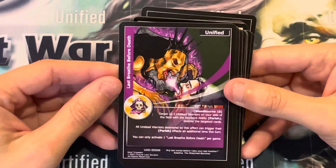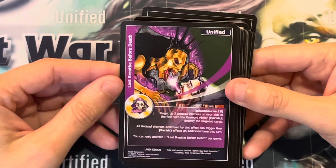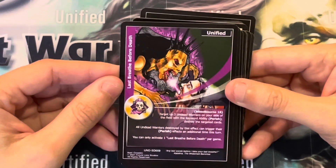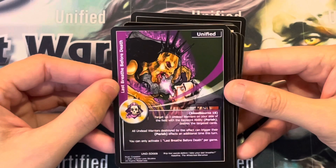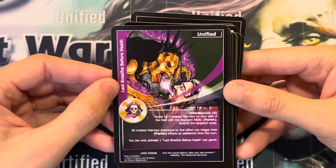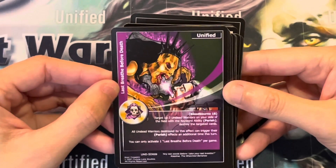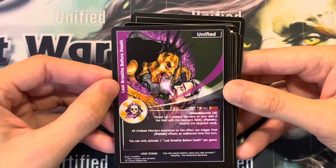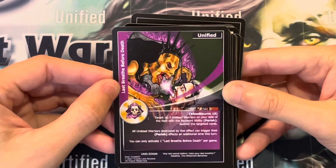Last Breath Before Death. Bloodborne 8. Target up to 3 undead warriors on your side of the field with the keyword ability Perish, then destroy the targeted cards. All undead warriors destroyed by this effect can trigger their Perish effects an additional time this turn. You can only activate 1 Last Breath Before Death per game.